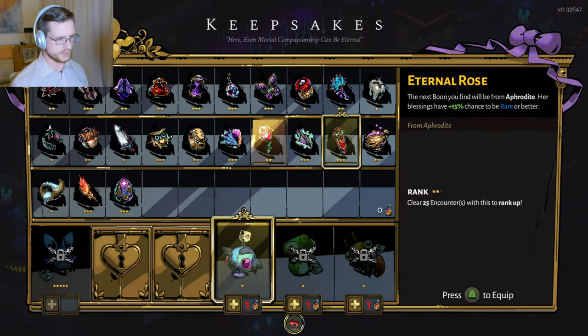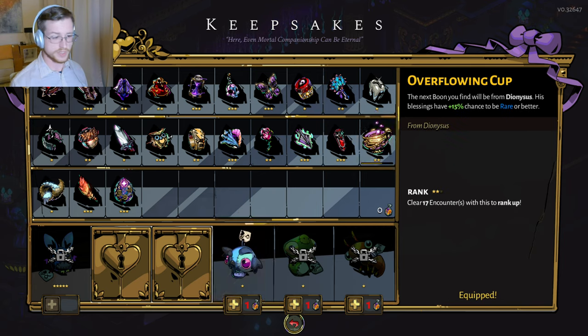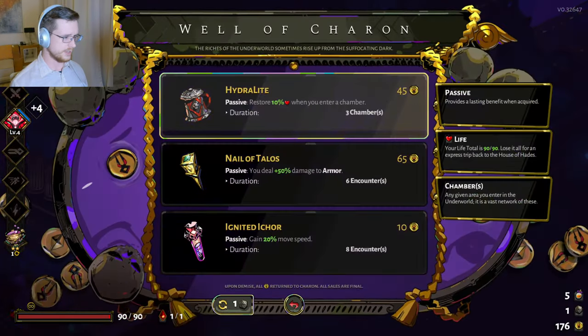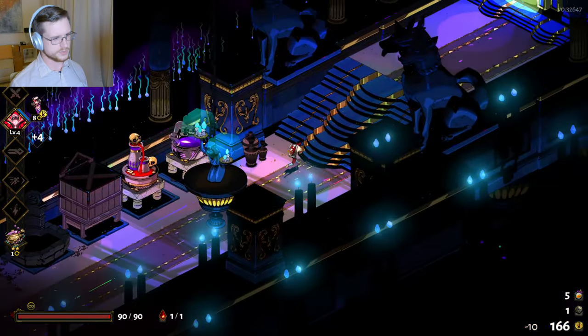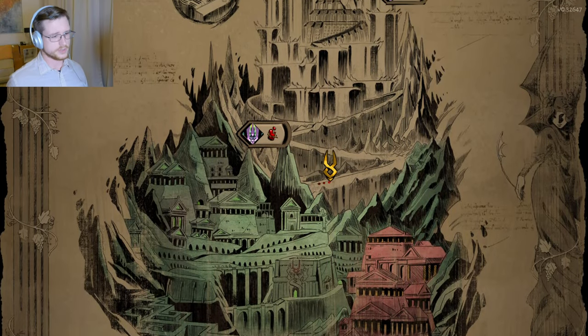I've already got what I need from Ares. Now there's an option: I can either keep putting points into the magic build and get Dionysus or Artemis, or start investing in more weapon points. I think I'm going to put points in Dionysus because I'd like to take advantage of Privileged Status. I really like move speed — I think it's very underrated. On the Zagreus Sword you can get a 25% increase to move speed and dash range.